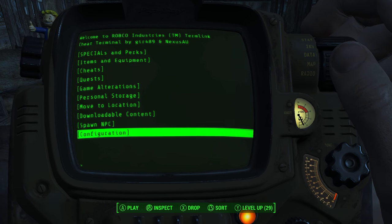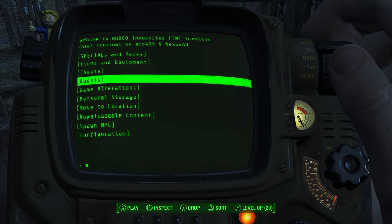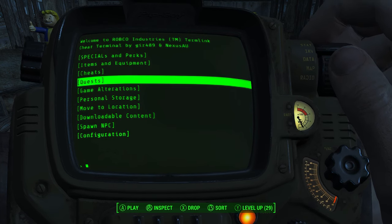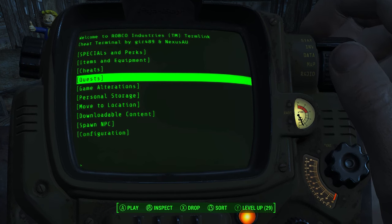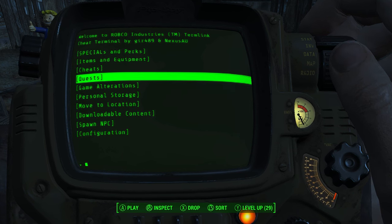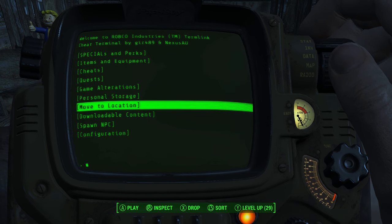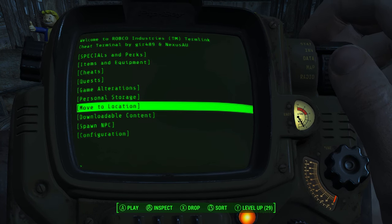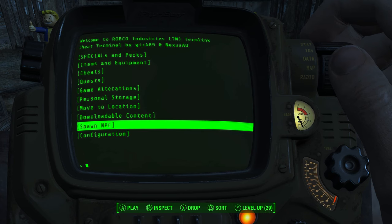I'm only using it because I like using a controller — I don't really like keyboard and mouse. This is way simpler. If you don't want to memorize console codes, this is just an easier way of doing it. Even if you've completed Fallout 4 and want to see how much you can break the game or push the engine to its limits, this is a fun mod. It's also useful if you're making videos — you can alter the game state and spawn different NPCs.